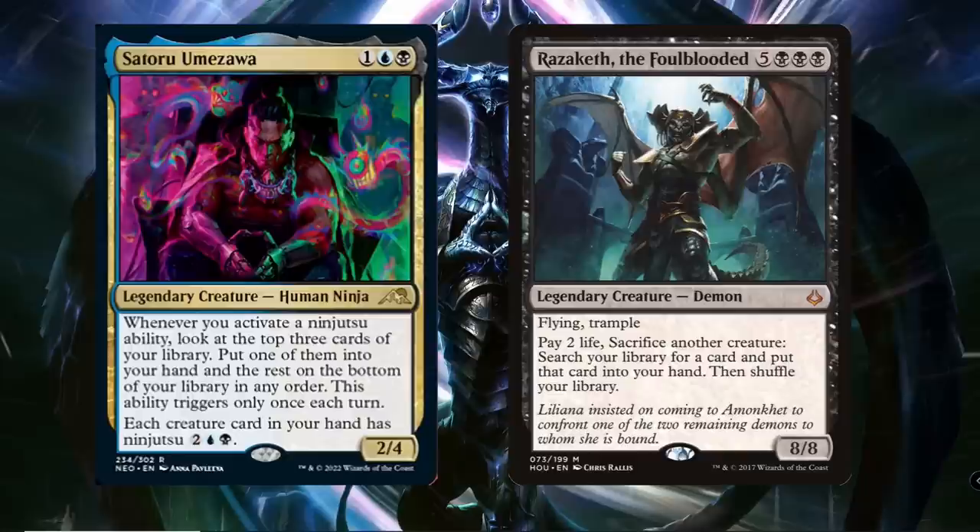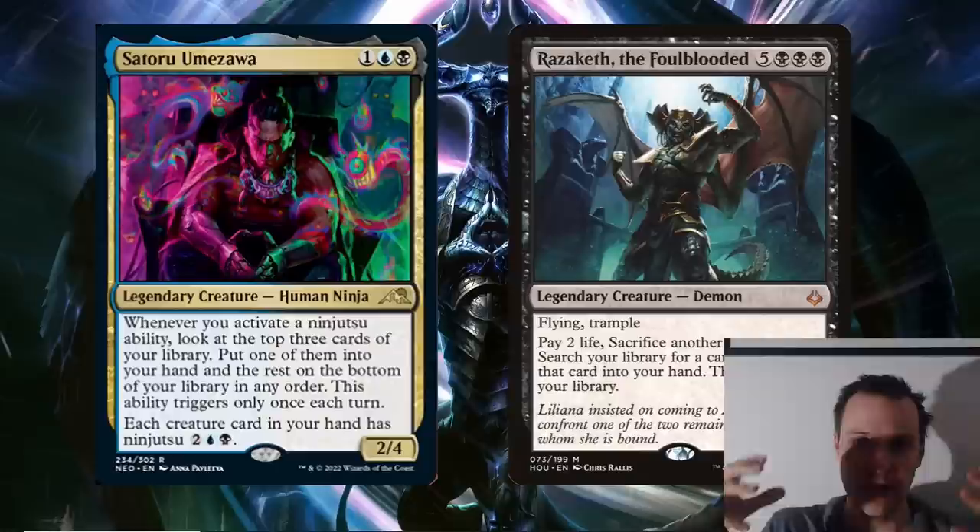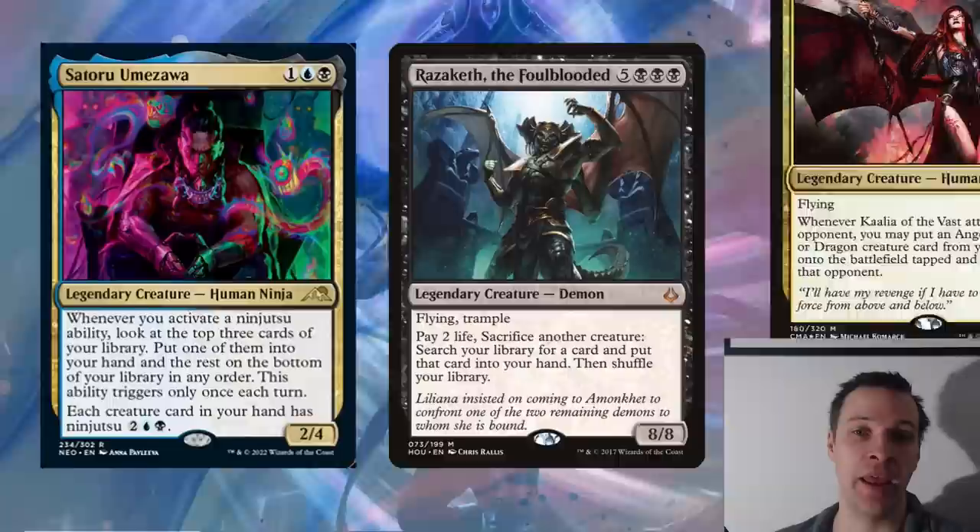Let's talk about what is the biggest and meanest thing we can ninja into play — and that is Rassakev, the Foulblooded. It works pretty well here because you want a bunch of really low-CMC creatures with various evasions — flying, unblockable, and other cute tricks — that you can swap positions with using your ninja commander, getting the big demon into play. Lore-wise, the big Rassakev demon has possessed this little tiny thing and is now booming into play, exploding in gore — suddenly there was a big demon inside that little creature.